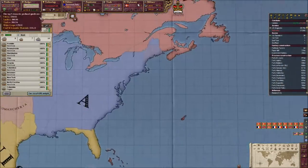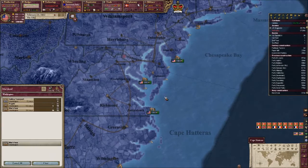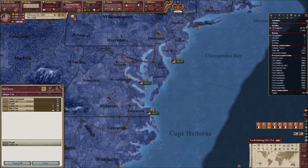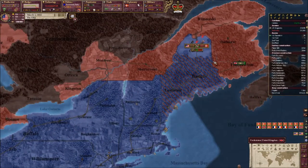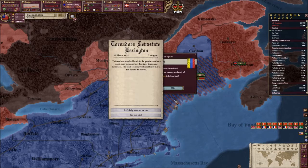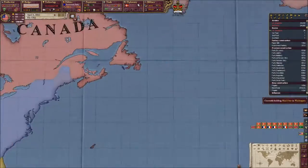Maybe we could build another man of war and a frigate. We want a man of war and we'll have three frigates for our navy. We might lose a brigade or two in this because we are suffering from attrition. Now we're at 3%.